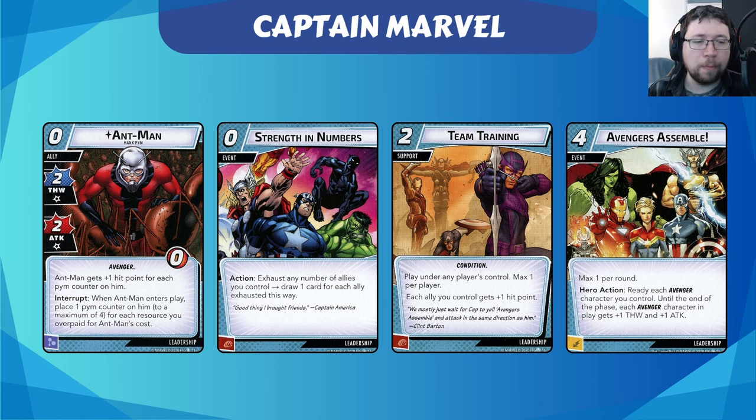Then we have Avengers Assemble — a four-cost event, very expensive but very powerful. Hero action: ready each Avenger character you control. Until the end of the phase, each Avenger character in play gets plus one defense and plus one attack. In multiplayer, any other Avengers with you will get that stat boost as well. The idea is you build up this massive board of allies, attack with all of them, then Avengers Assemble readies them up so you attack again with even bigger attack stats and devastate the villain. Deadwolf is able to achieve this very reliably with five or so allies by turn four, which is absurd.